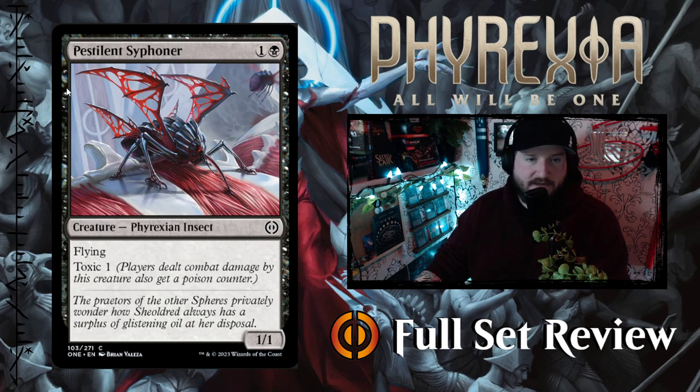Pestilent Siphoner — one and a black for a 1/1 Phyrexian Insect with flying and Toxic 1. Not bad. Just a standard little body with flying and toxic.